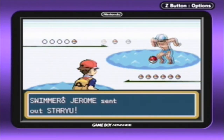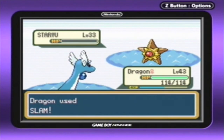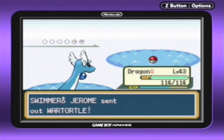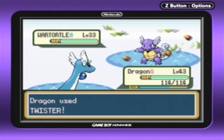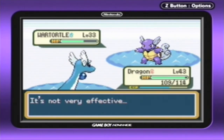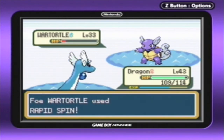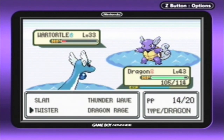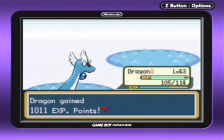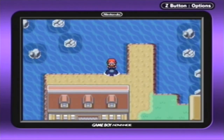Jerome, let's defeat you and your Staryu. Dragon, come out and hit it with Slam — one-shot, very good. Your next Pokémon is a Wartortle. Hey, I started off with a Squirtle too, we should be friends — of course we're not, because I barely even know you, Jerome. The Squirtle family does have some defense, and I would know because I have a Blastoise myself. Rapid Spin doesn't really do much here, though it's good competitively for removing entry hazards like Stealth Rocks in later generations. I think Defog is a better option.